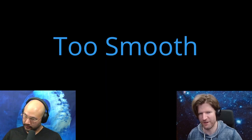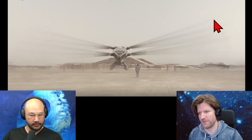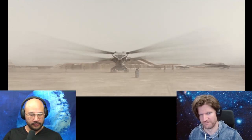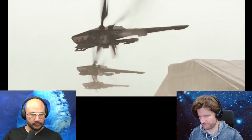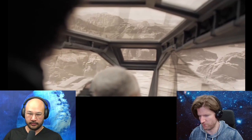So this is on Arrakis. They have the helicopter bug things. They look like they should have tons of vibration, yet when you're in the cabin — super smooth. Look at that. So smooth.